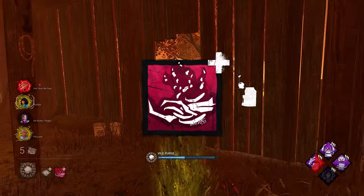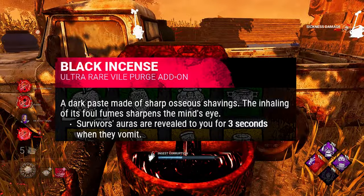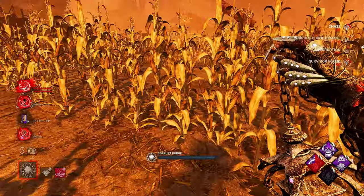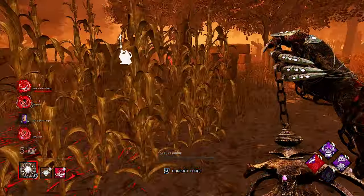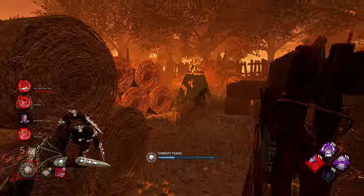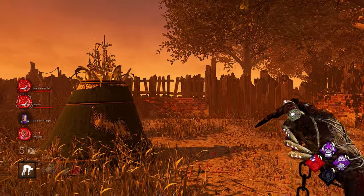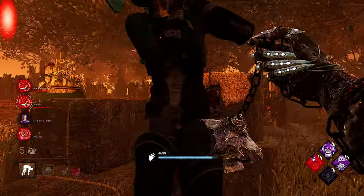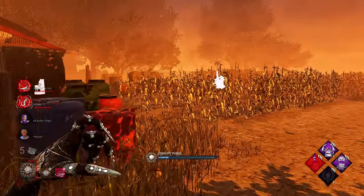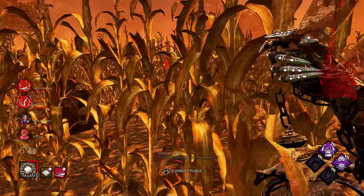For the next add-on, we got Black Incense. What this add-on does is every time a survivor pukes from being fully infected, you get to see their aura for three seconds anywhere on the map. If all four survivors are fully infected, you're pretty much just going to be seeing them the whole match — consistent wall hacks. You will get so much information: which generator survivors are working on, if they're going to a pool to cleanse, when they're going for the unhook, and it will help you pre-plan your strategies accordingly.